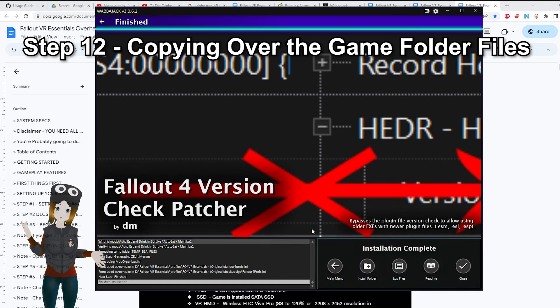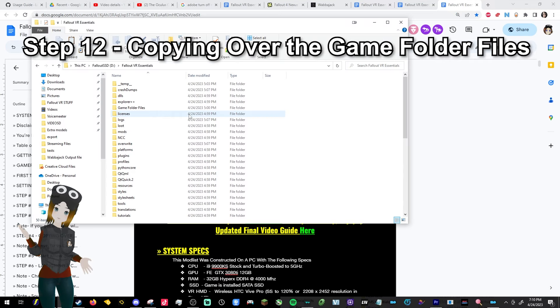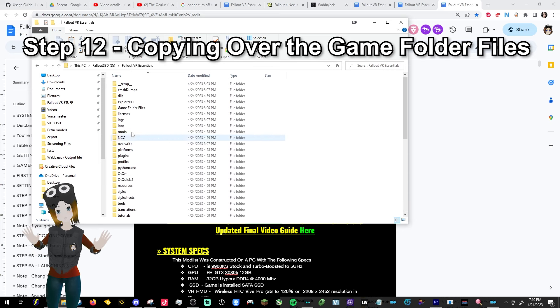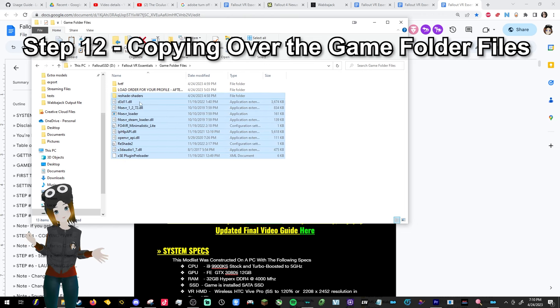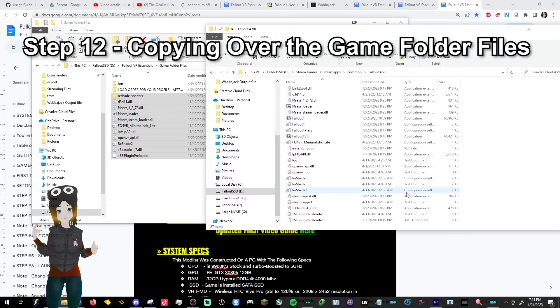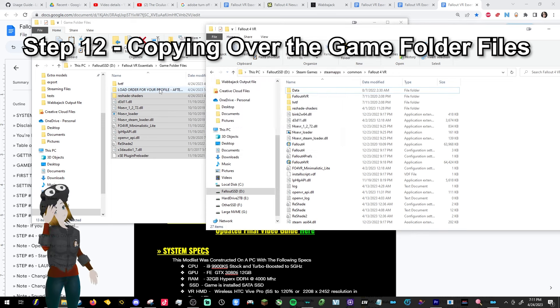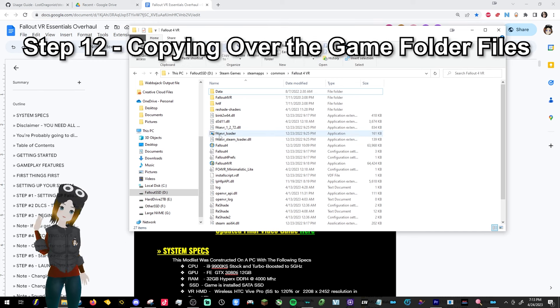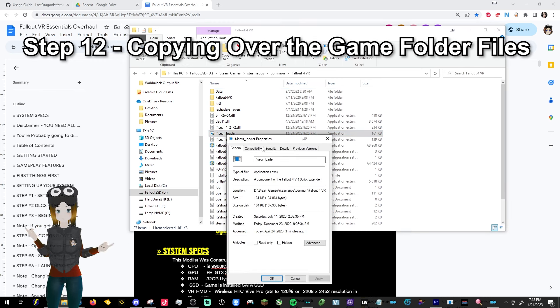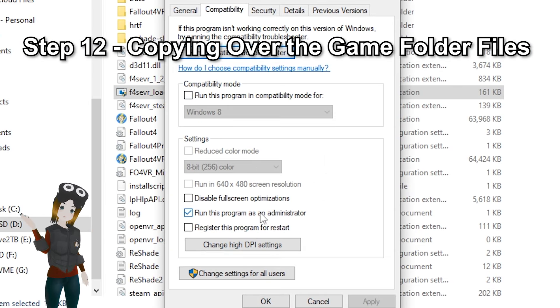Step 12: Copying over the game folder files. Once you get that Mod List Complete message, go into the folder we made before called VR Essentials and find a folder in there called Game Folder Files. Copy everything in there except for the folder labeled Load Order for your profile. Go back into the Fallout VR folder — paste everything in the Fallout VR folder, not the data folder, the root folder where the Fallout VR EXE is located. Find an application called F4SEVR_Loader, right-click it, select Properties, then Compatibility, and check on Run this Program as Administrator.